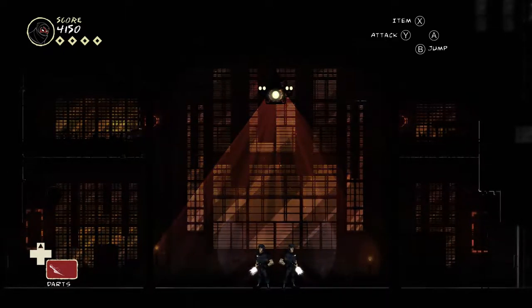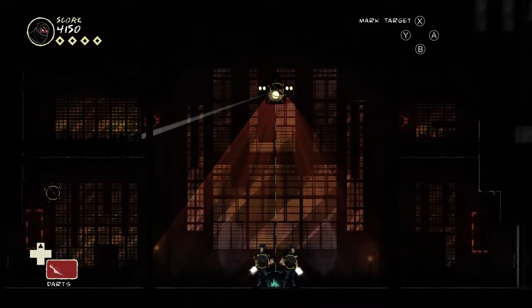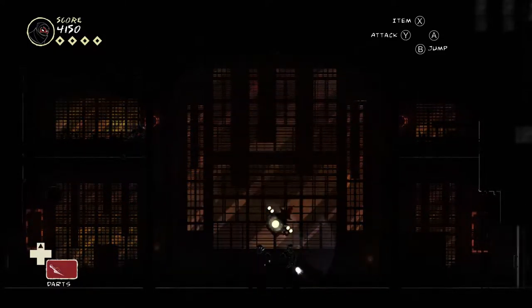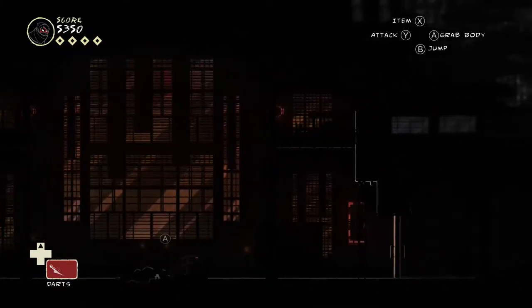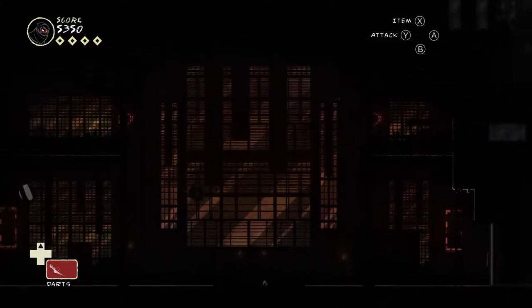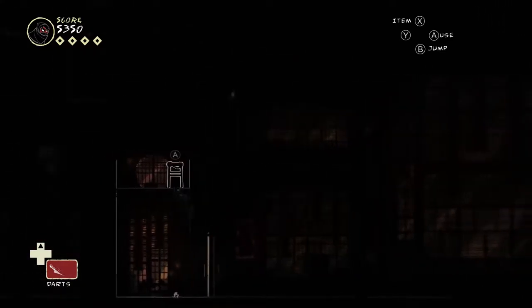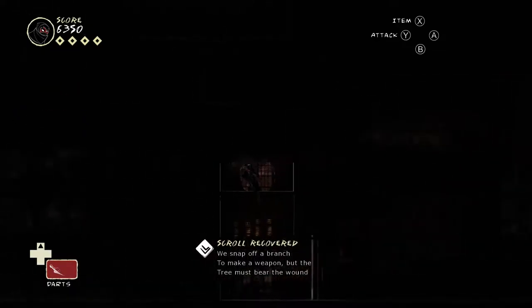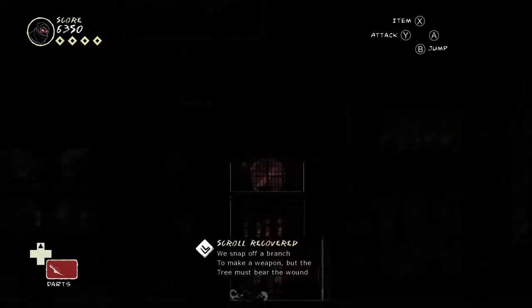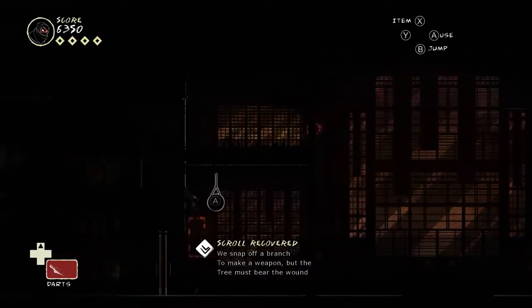Here, if you throw a dart at this chandelier it will fall on both those guards and take them out — which is handy if you want fewer guards to deal with. Back here there's a scroll. So far this looks pretty much the same as the version I've already played. It's nice to have it on the Switch though.